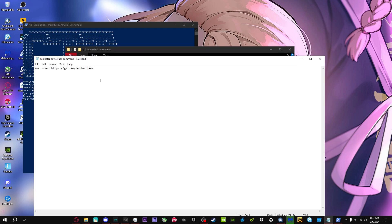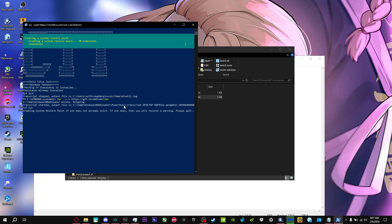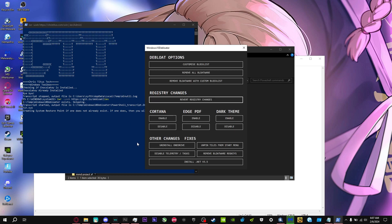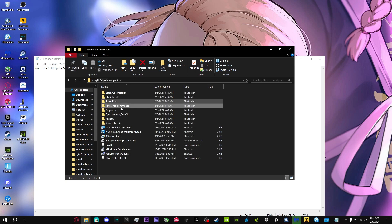There's also the Debloater tool — copy and paste the command into PowerShell and wait for it to load. It will also create a restore point for you. Once open, click Remove All Bloatware, Disable Cortana, Disable Edge PDF, and only press Uninstall OneDrive if you don't use it. Also press Disable Telemetry. Once you have all of these selected, restart your computer.